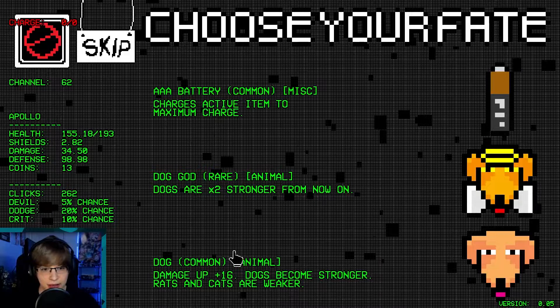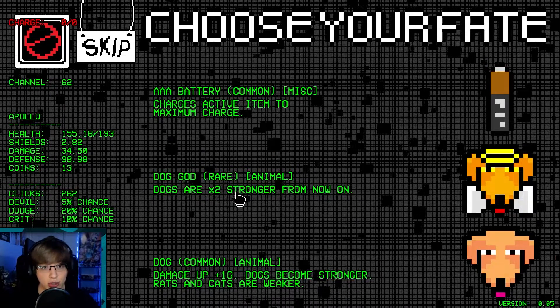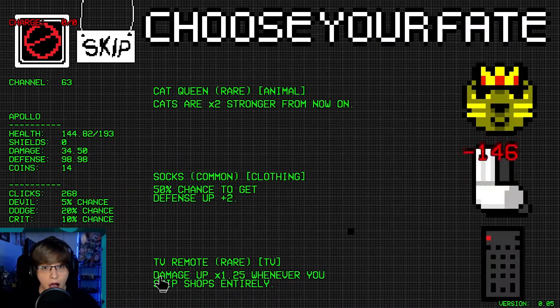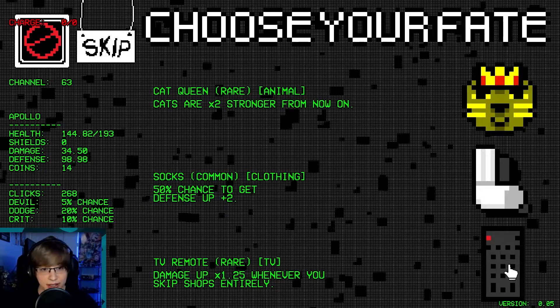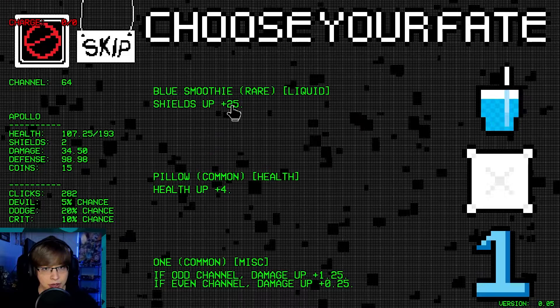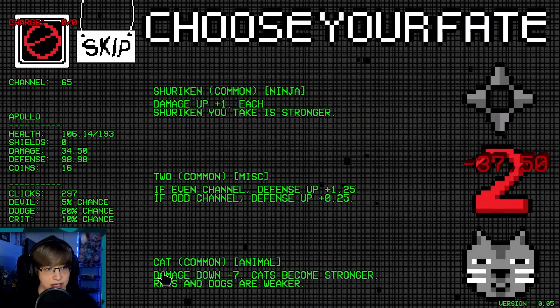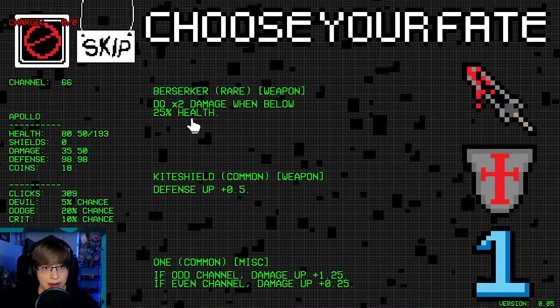Take shurikens — I'd rather do that than the blocks. Another dog, or do we get another dog? Dogs are 2 times stronger from now on. Oh man! Damage at 1.25 when you skip shops entirely — we'll get that. Shields up 25 — sounds good to me. We are starting to take a lot of damage right now.